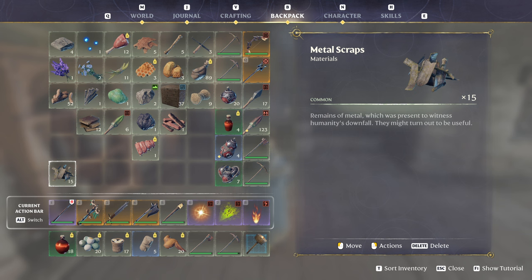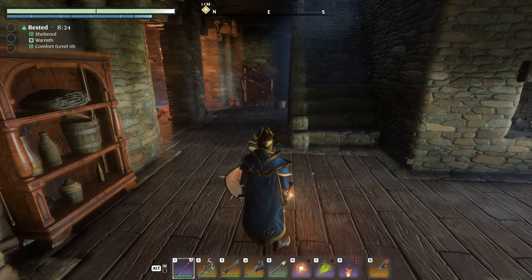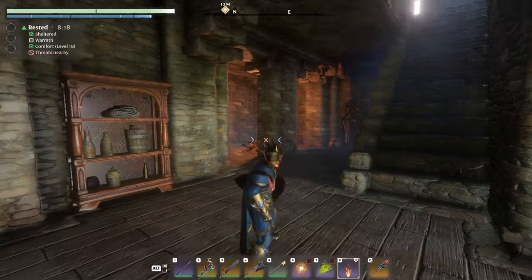I like this area for a lot of farming, but specifically for metal scraps. When I was really in need of metal plates and nails and stuff, I just came here, farmed this a few times, and I had everything I needed. It's much easier if you have a fireball because you can stand in one spot, destroy everything, and it's much easier to loot when everything's already destroyed.